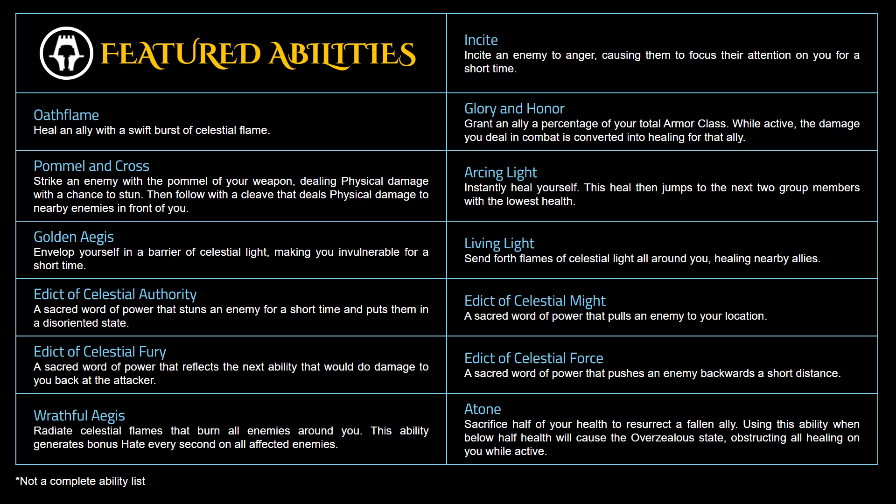These are the only three abilities that seem to be new or changed, which is slightly different from what we've seen so far in covering class changes. It's also worth noting that descriptions for generating or costing Wrath or Reckoning Points have been removed from the ability descriptions, which could mean nothing, but is worth noting in case the system has changed how these resources work.